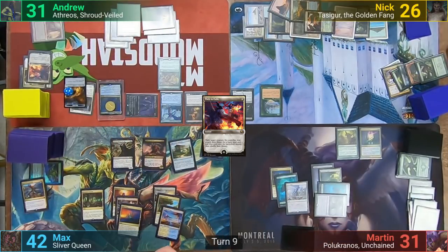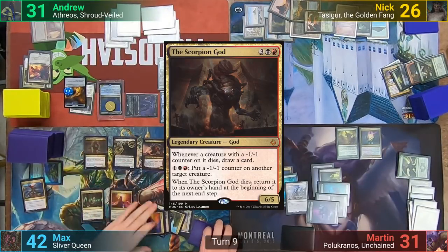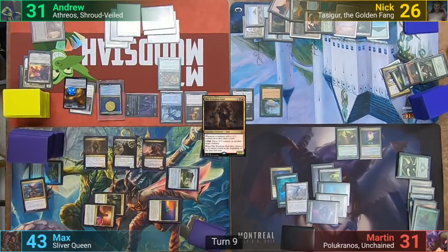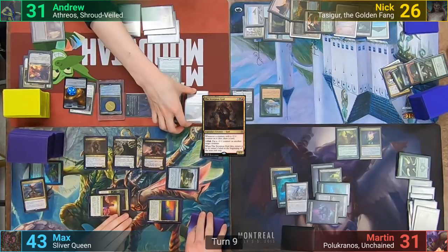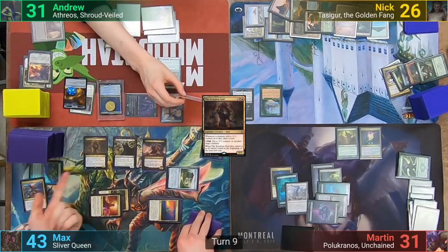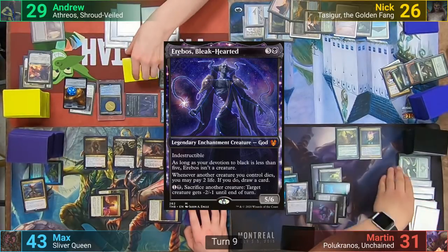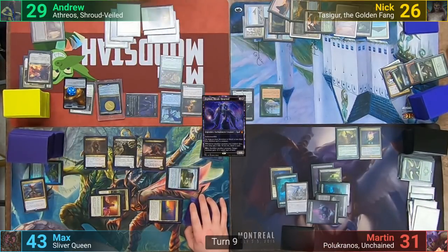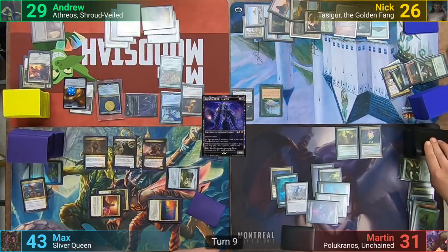Max draws and plays a Forbidden Orchard to go with his Exotic Orchard. He recasts the Scorpion God, then makes three mana, gaining one life from the altar and giving Martin two spirits from the Forbidden Orchard. Max uses the mana to activate the Scorpion God's ability, targeting the Viscera Seer with a -1/-1 counter. With the target on the stack, I sacrifice it to itself and then lose two life to Erebos to draw a card. I also get a trigger from the Nightmare Shepherd, exiling the Viscera Seer and making a 1/1 token copy. Technically this should be two tokens because of Primal Vigor, but we do miss it.